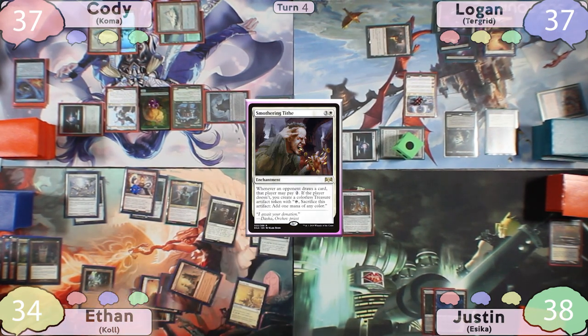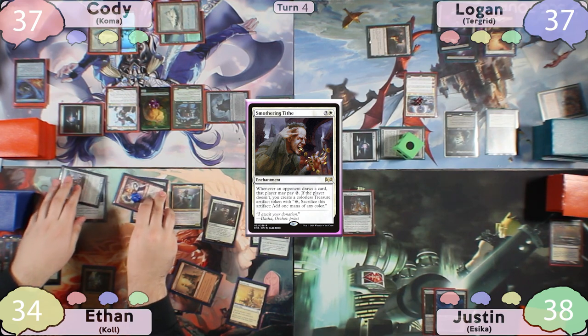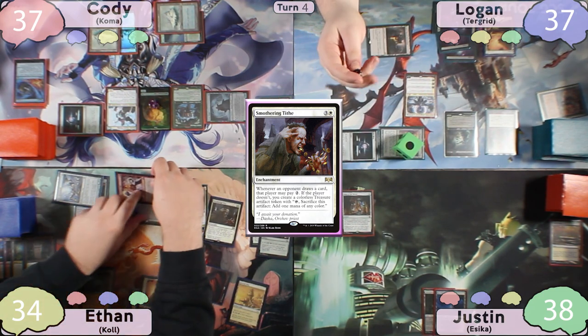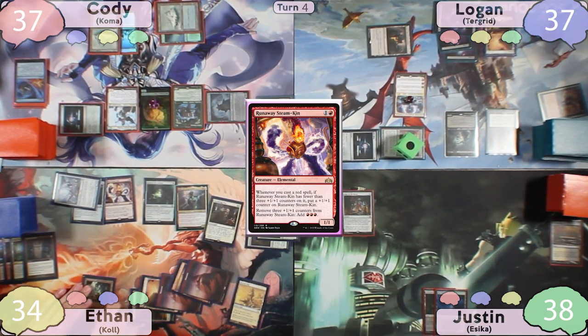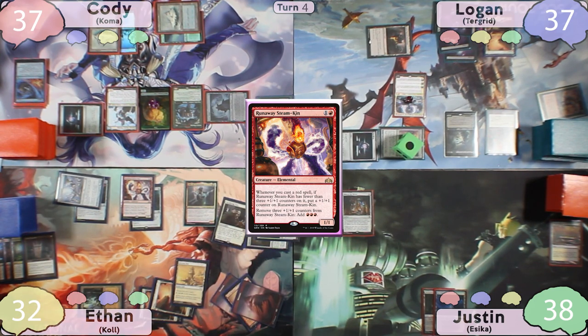Ethan taps for four and casts Smothering Tithe. He then moves to combat, swinging the Steamkin into the Mirror Moon Vessel and Nicol Bolas. Sword of the Animus triggers and Ethan gets another land to the battlefield tapped. Logan blocks the Steamkin with Terror Grid and Ethan returns it to his hand thanks to Coal. Nicol Bolas loses two loyalty. Ethan recasts the Steamkin and re-equips the sword, taking two to the Ancient Tomb, then passes hoping Cody can kill the Nicol Bolas.